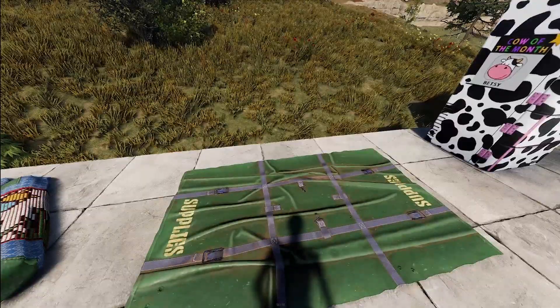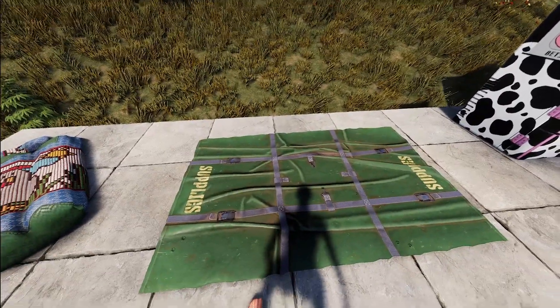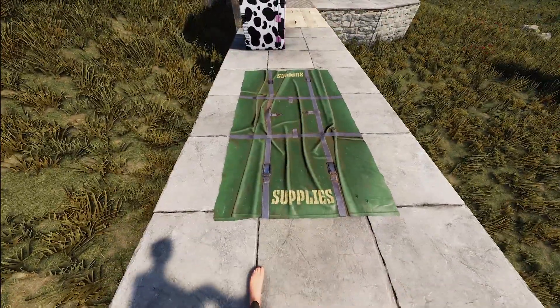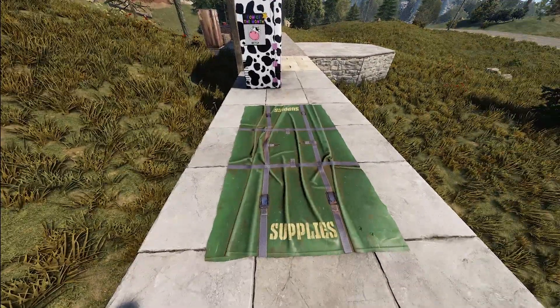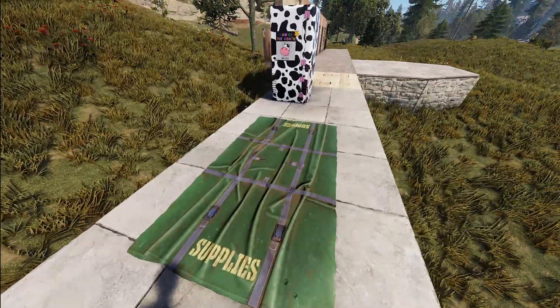Next we've got a rug designed to look like the wrappings of the new supply drop. The supply drop did get an HD upgrade and it now looks like it's wrapped around it instead of just a green square. Definitely a nice little item that goes along with something new that was added to the game.